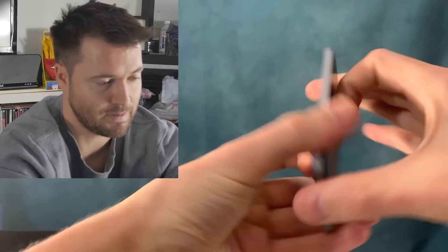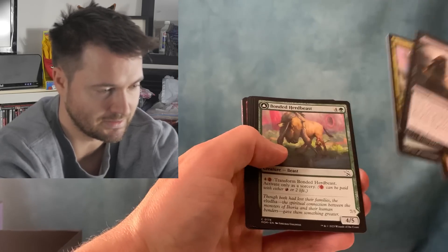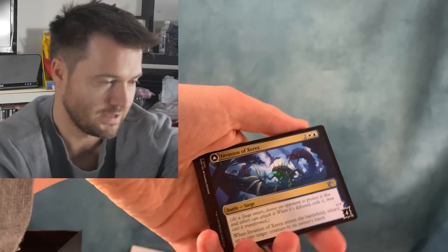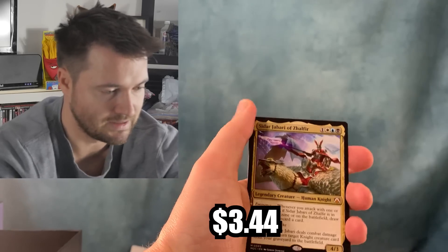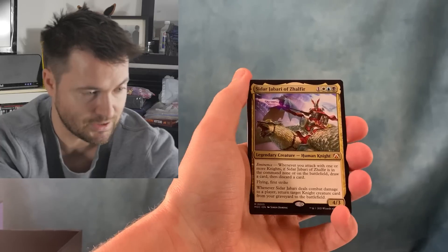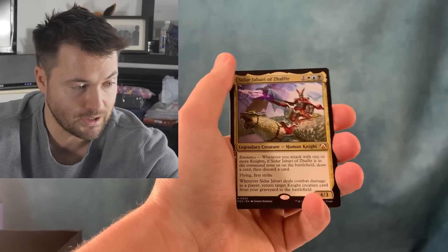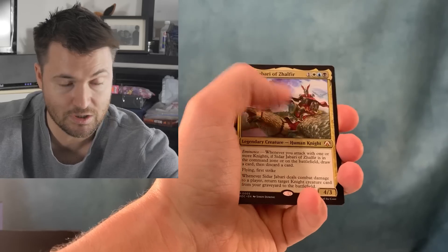Let's do it — last pack. We might actually have a list card in this one. Invasion of Xerrex, and we get another mythic — Siddhar Jabari of Zalfur. Not too bad — this is the Knight Commander and there's been a lot of speculation on that pre-con. A lot of knight cards are moving up because of this card in the pre-con. Really cool that we actually pulled it.